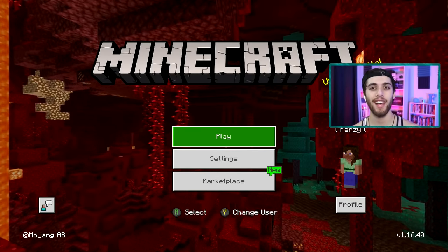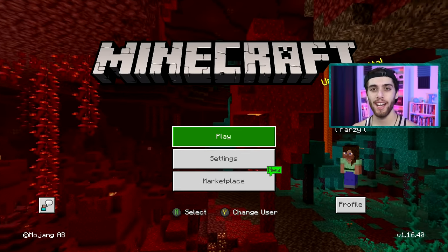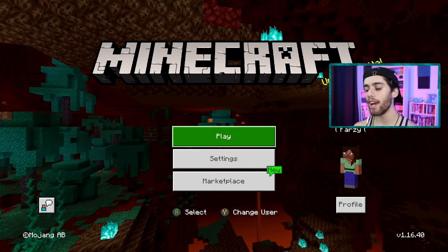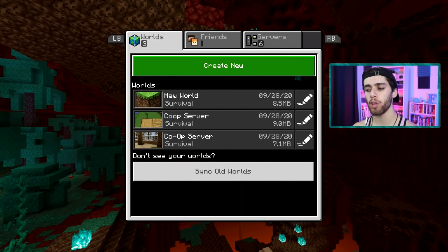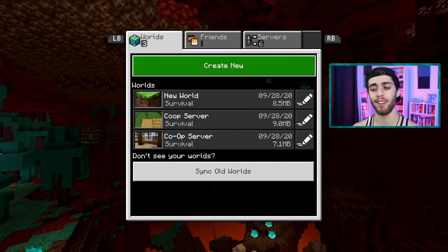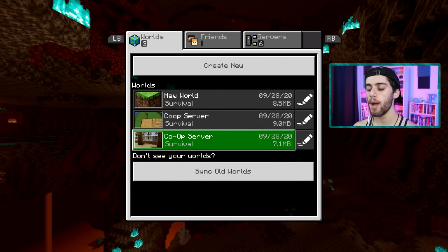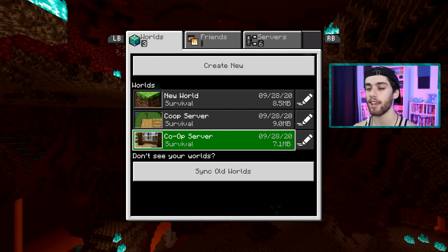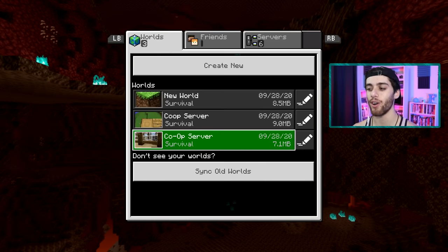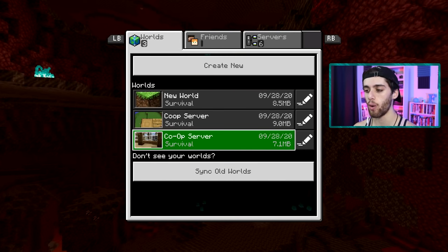What is up guys, it is Farzee here and today I have a really fun video for you guys. Today I'm gonna show off my oldest Minecraft worlds. I'm on the Xbox version of Minecraft because when I first started playing I didn't have a PC. These worlds have really recent dates but I downloaded them all last night, so the dates don't matter. These worlds are probably at least four, maybe five years old. There's three worlds I have saved. I might have some more worlds to show you depending on if I can get my friends to open up their servers, because back in the day we all took turns hosting servers. Let's start off with the co-op server.